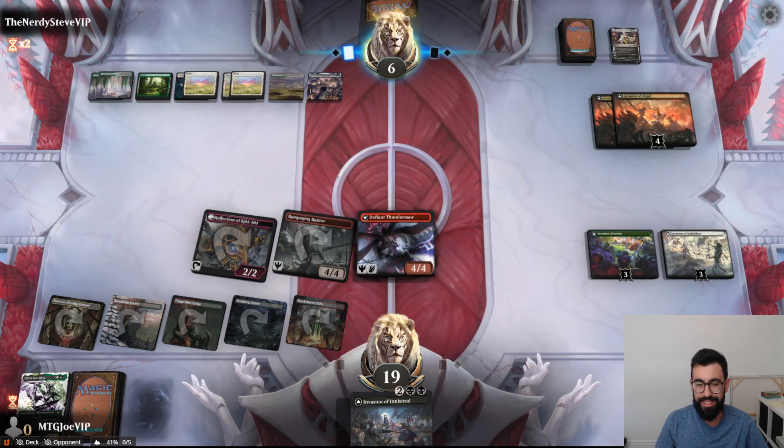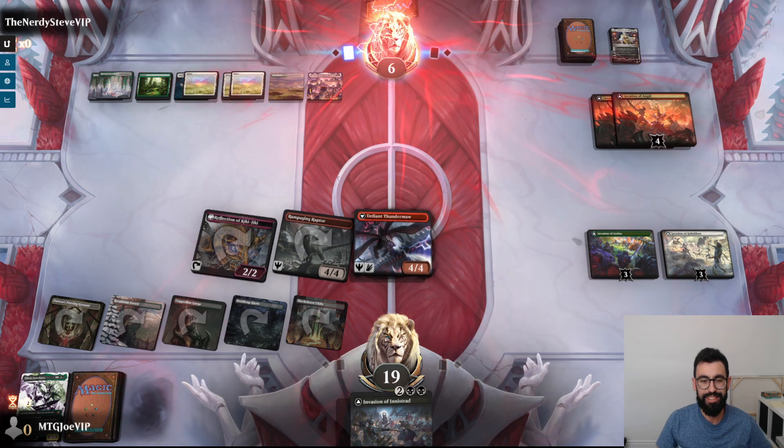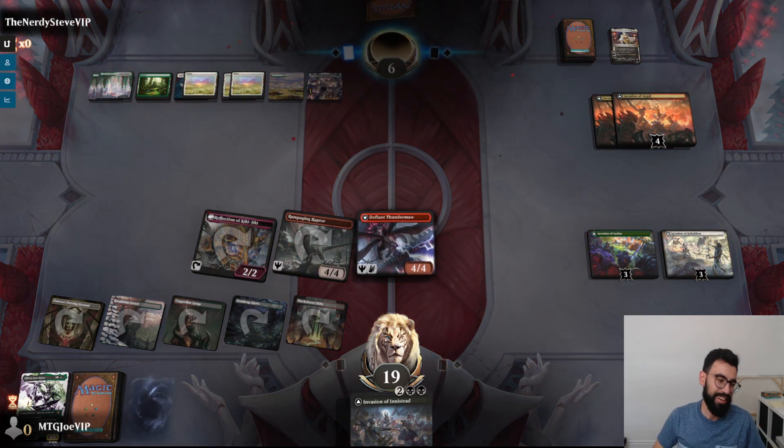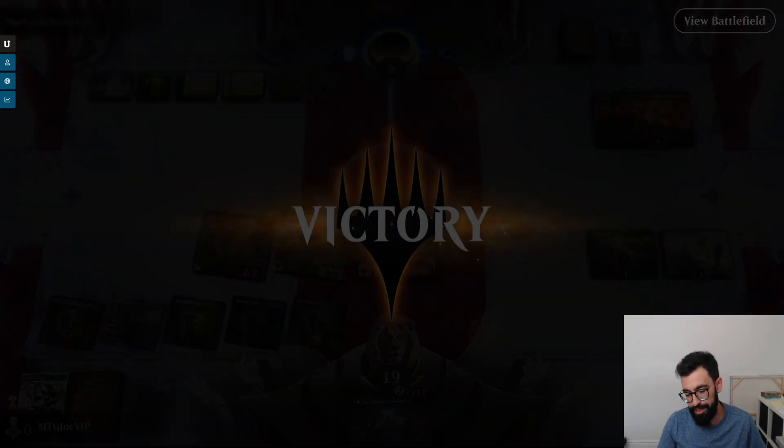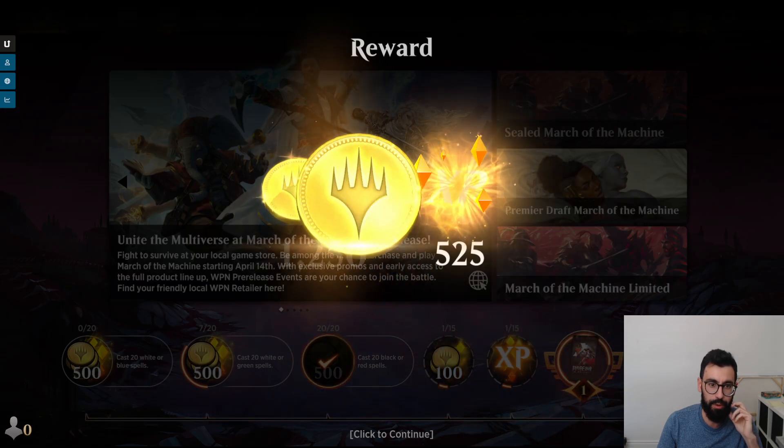Now these Dragons get to deal damage — they should be GG's. Alright, that felt sweet. I think the top end is kind of garbage, and I think these three-drops — I think we just want to be a bit lower to the ground.